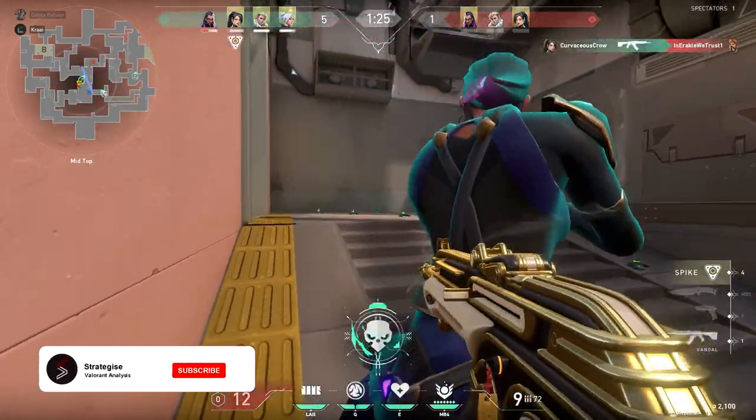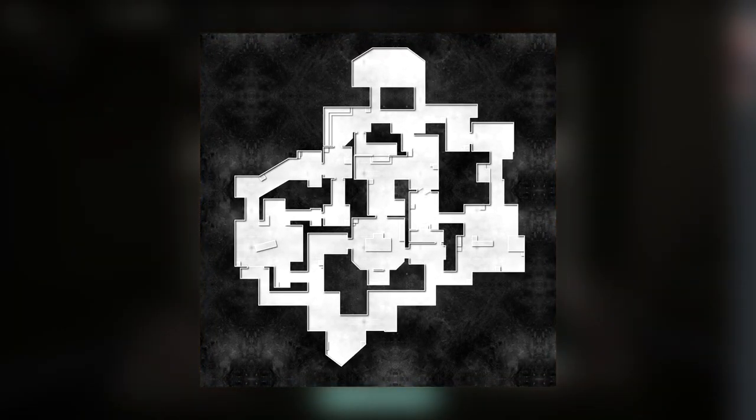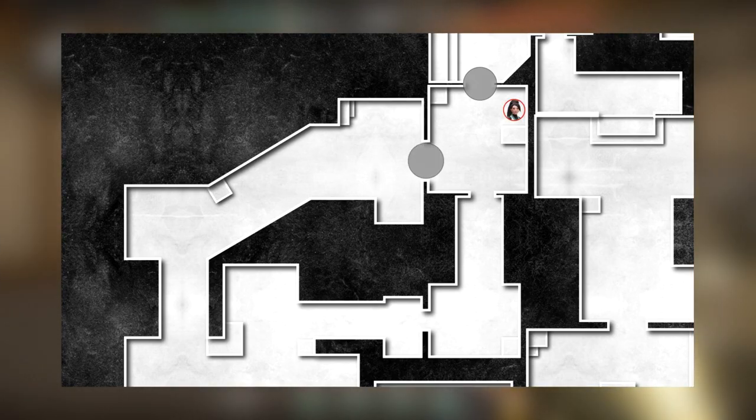Now that we understand the theory behind passive and aggressive smoking, let's take a look at some in-game examples. Method one: funneling the enemy. In this example we'll be defending A site on Haven and our goal is to force the enemy into an area where we have the advantage. To do this we're going to smoke garden and A long in order to isolate the enemy who may have pushed into A main.